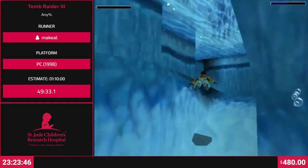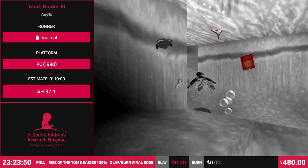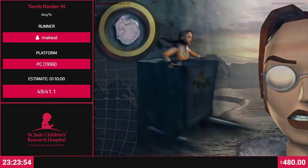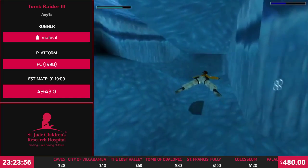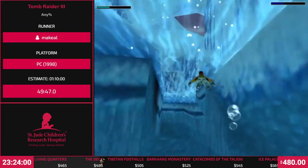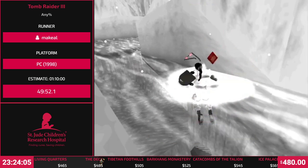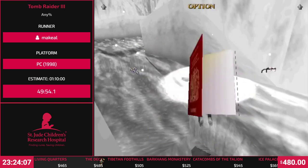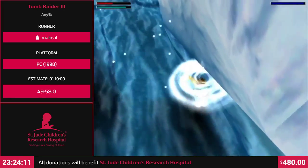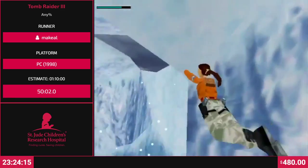And at the end of this level we are supposed to be stolen of the artifacts by whoever that name was. Willard! Willard, yes. So he's supposed to pay us for the things I think. But this is Tomb Raider, so she doesn't get paid. Nothing goes right.